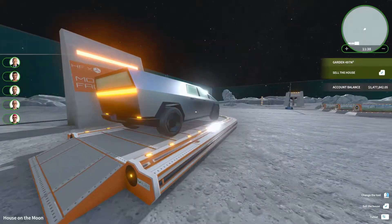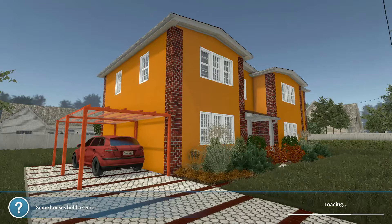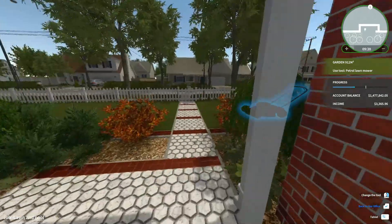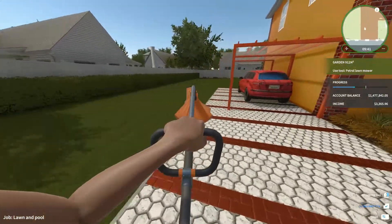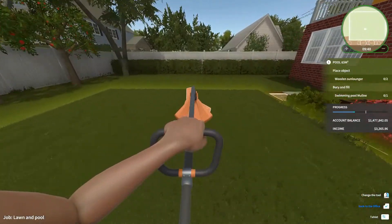I also discovered my car, which I didn't know you could use. It tells me I can go somewhere else, so I went to my lawn job which I haven't finished. It was one of the first lawn jobs there. What I'm going to do is quickly finish it — it's just installing a pool. But look at that: this whole time I've been cutting grass with a little weed whacker when there was a lawn mower! All I had to do is click the lawn mower. I'm so mad at myself, but I kind of like the weed whacker better because it feels more precise.